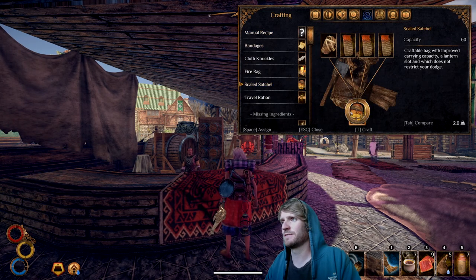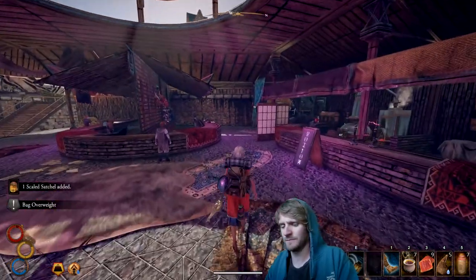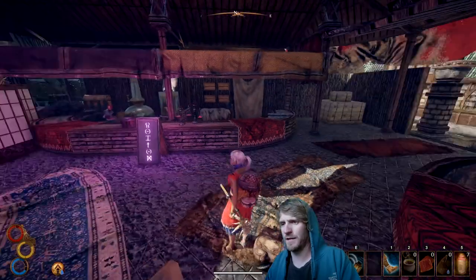Alright, let's read the buzu backpack recipe and the scaled satchel recipe. Let's go to our crafting now that we've got that stuff learned. Scaled satchel — there it is. Nice. Gotta have the scaled satchel.